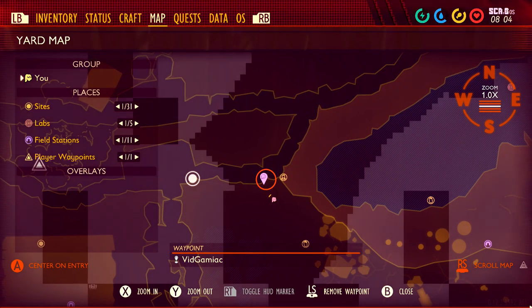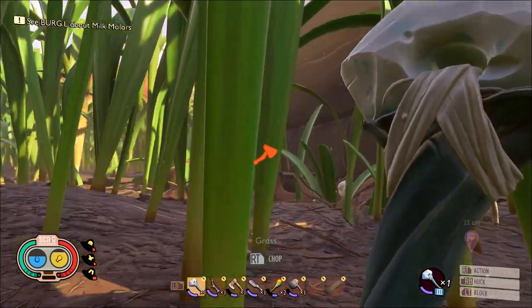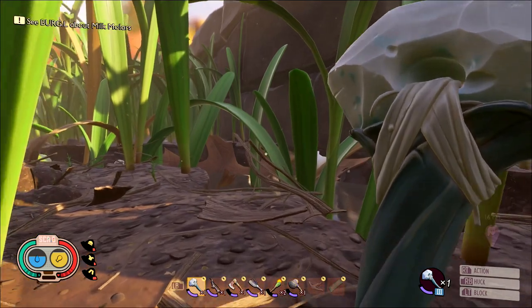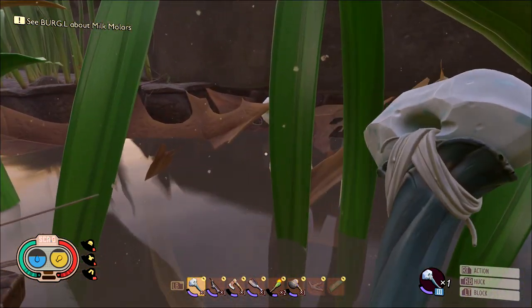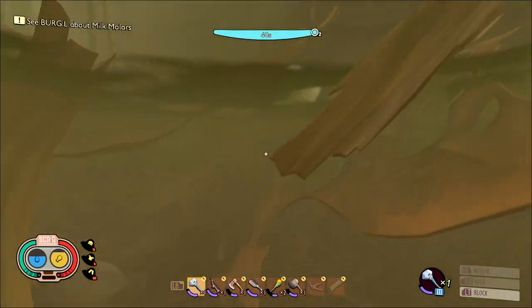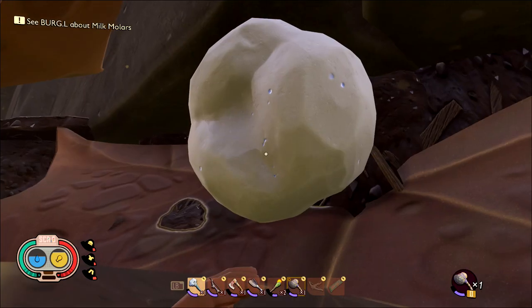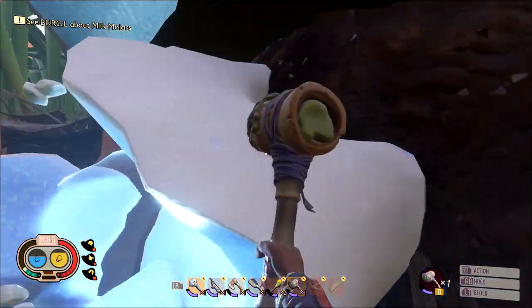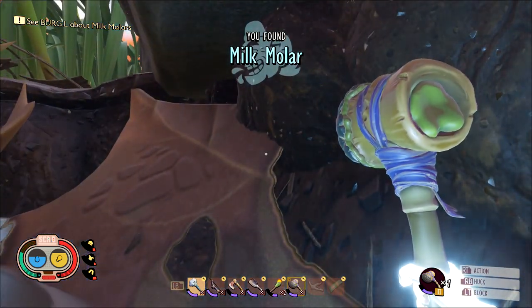Molar number 13 is on the small triangular border between the original map, the western part of the map, and the northern part of the map. You should see a pond there, and on the other side of the pond is the wall leading into the northern garden. Take a swim and you should be able to get it. This is another one that's out in the open and doesn't require anything special.